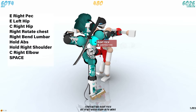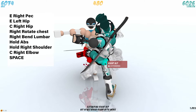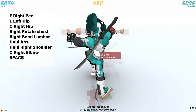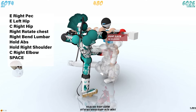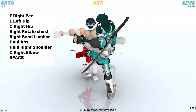Now onwards to our next move. We're going to extend the right pec, extend the left hip, and contract our right hip. Now we're going to right rotate our chest and right bend our lumbar. Then we're going to hold abs by pressing X while looking at the abs. Then we're going to hold our right shoulder by pressing X again. And then we're going to contract that right elbow as well. Press that space button.